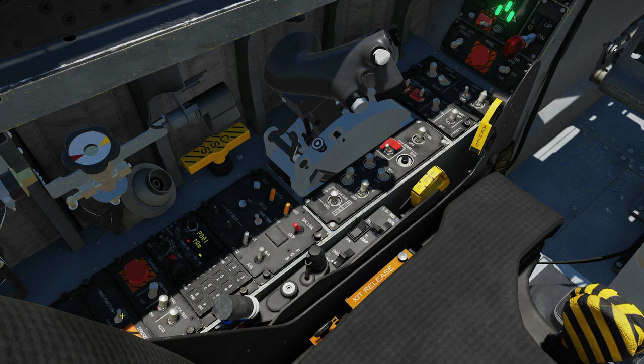Next, a very interesting switch — ejection seat activate destruct. Our best guess is that if we have it turned on to enable and we eject, then it will automatically fire the zero-wise system. We're pretty sure that's what it's going to be. On disable, we can eject without zero-wising.